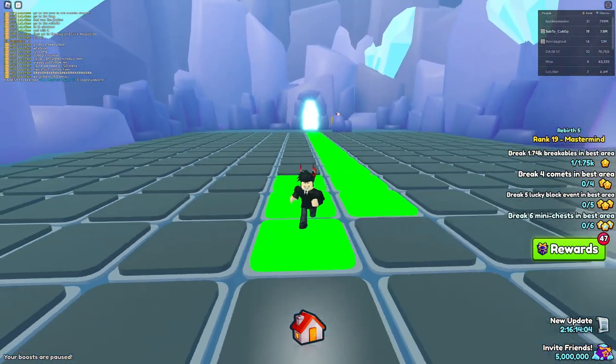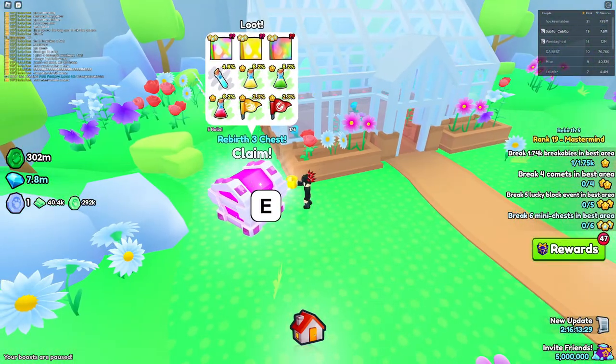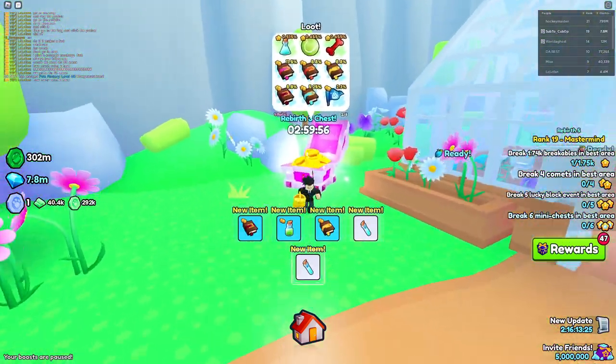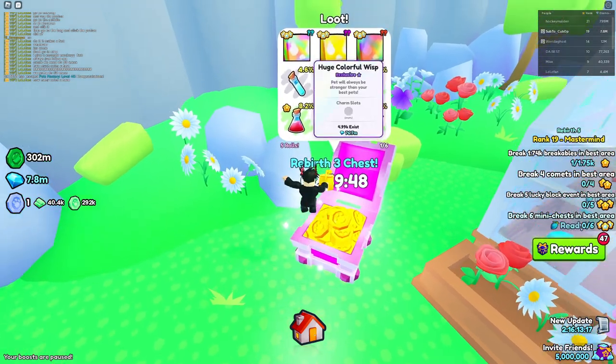There are also some places that aren't obbies or minigames, like a zen garden. As you can see there's a rebirth chest right here. I don't know all the locations of the rebirth chests - you guys are gonna have to find those on your own. But you can just come in here and collect it, and it'll give you a chance of actually getting one of these huges.